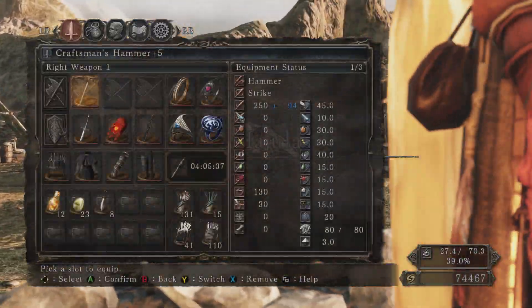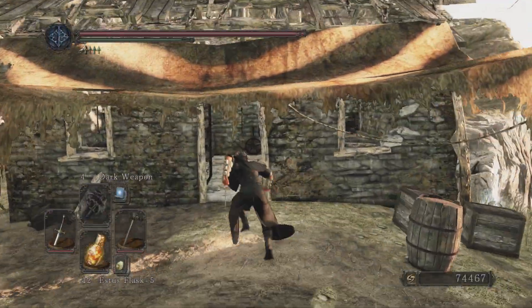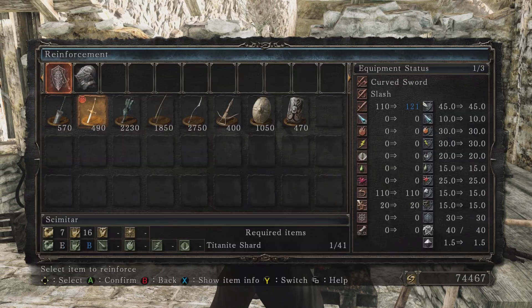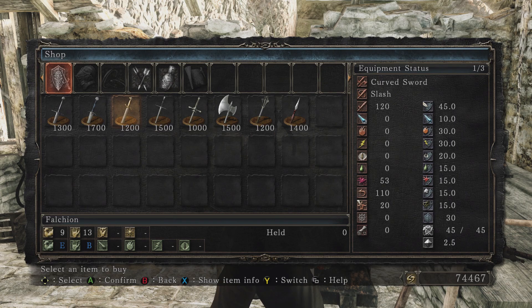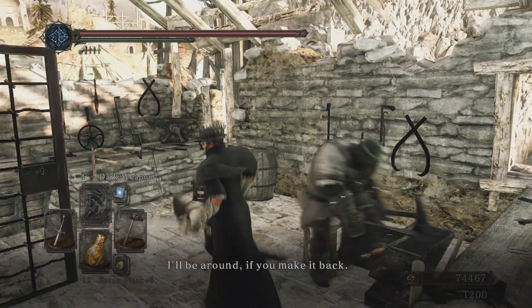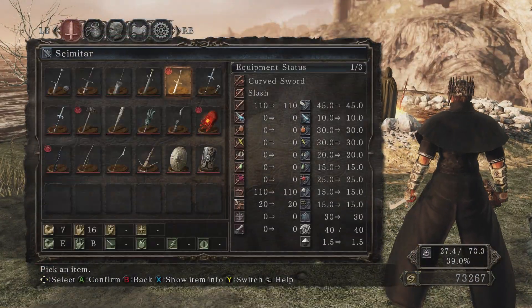Welcome back to this playthrough of Dark Souls 2 Scholar of the First Sin on NG Plus - I don't think I'm going to say that every time. I did go ahead and pick up the scimitar - it's 2.5 weight, which throws a little nudge into everything. I want to try and parry a little bit with it.